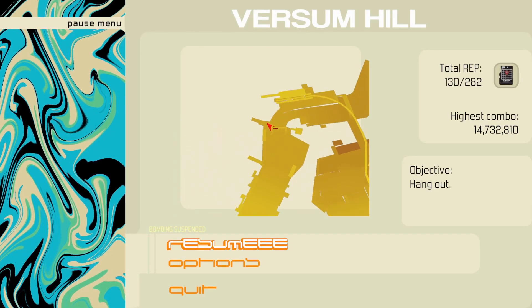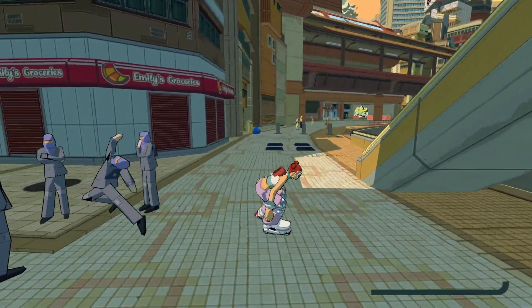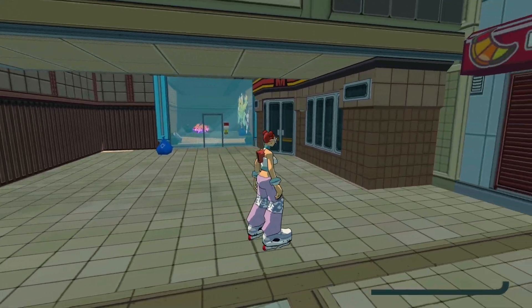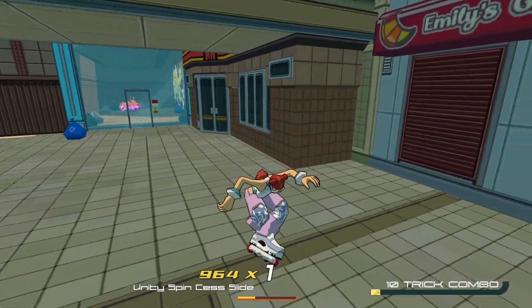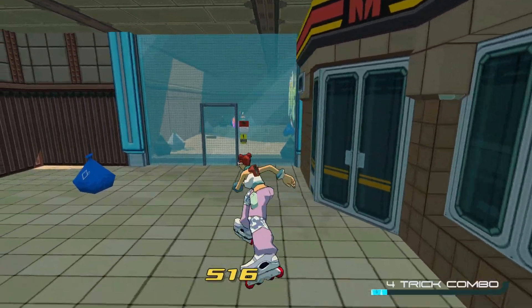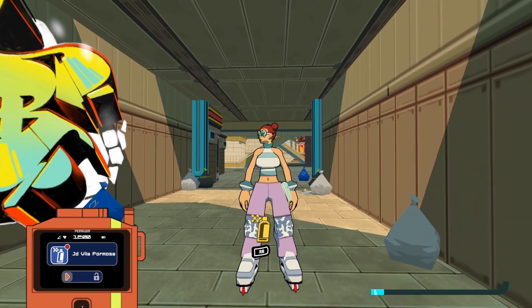If you can see where I'm at on the map here at Verzum Hill, it's towards the center area, kind of near the train station. You're going to see this glass and there's a graffiti spray right behind it. So you're going to want to go ahead and boost through. If you don't have boost meter, you can build it up just by doing tricks during your slide. And then once you do, you can burst through and there is the JD Villa Formosa.